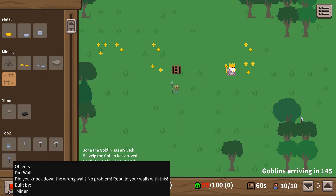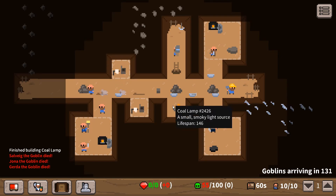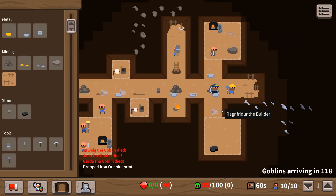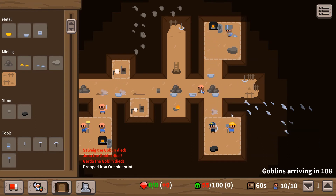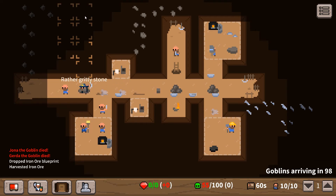These goblins are coming again. I'm in so much trouble - there's one hiding behind that tree. Active metalworks - why are you not being active? I've got plenty of iron ore. Maybe I need to build a storeroom. We'll try and build a storeroom - I can't see what difference that would make, but let's build a storeroom.